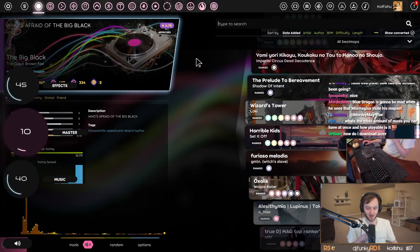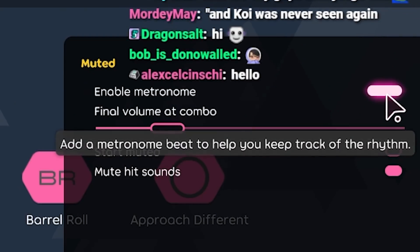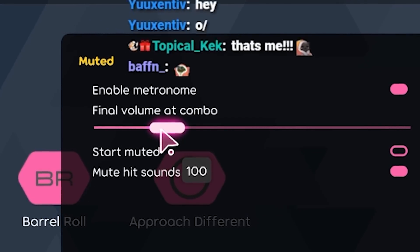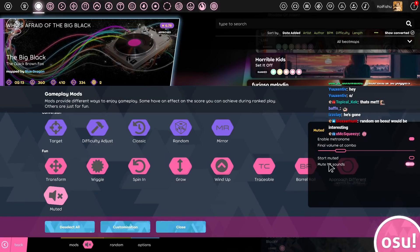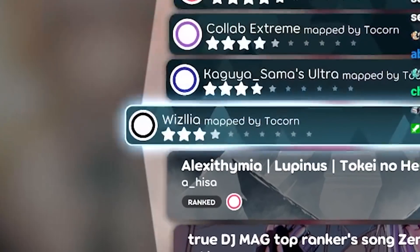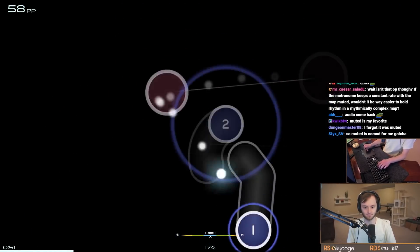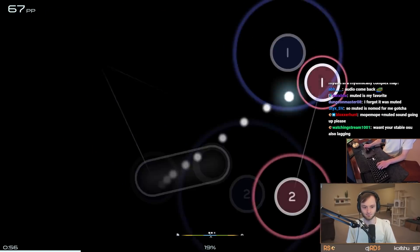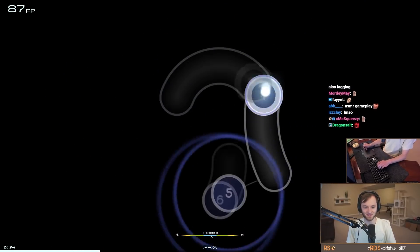Let's do muted first. Muted—there's not much to look at and it's kind of confusing. You can enable a metronome. Basically the volume will change depending on your combo. When you get to 100 combo, the map mutes—or you can do the inverse. If you break combo, the volume resets. It's kind of a jump scare.